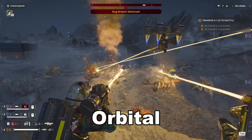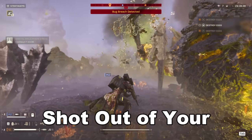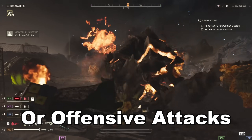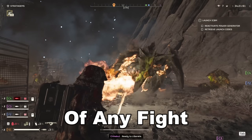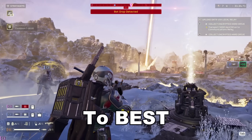What is the best orbital in Helldivers 2? These are your red stratagems that are shot out of your ship, offering either support on the battlefield or offensive attacks that can change the tide of any fight. Let's take a look at how each of them works and then rank them from worst to best.